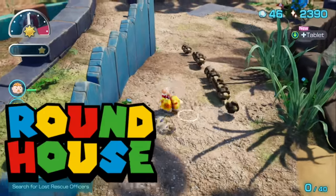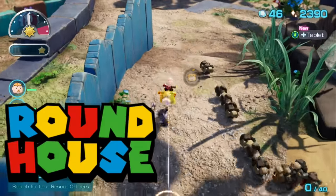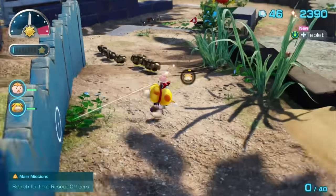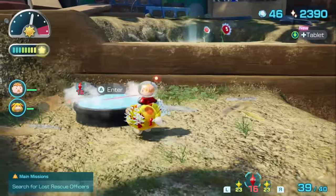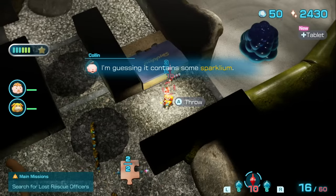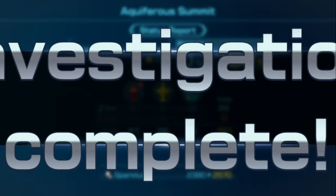We bust out the old Roundhouse again to distract these sheargrubs while I build the bridge in the next area — a process which took two straight minutes. Heading upward and onward, we reach cave number three of the day: the Equiferous Summit, which has no enemies at all, so that's another 100% on the board.